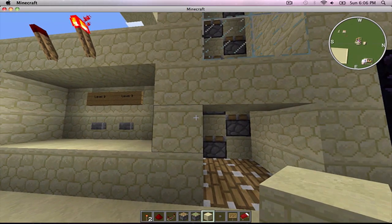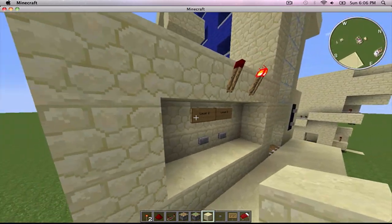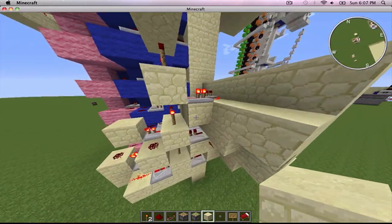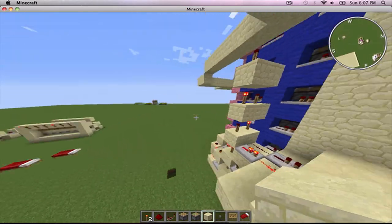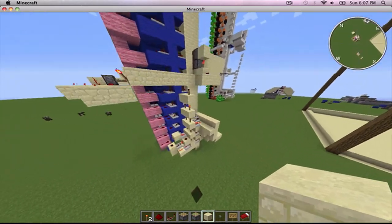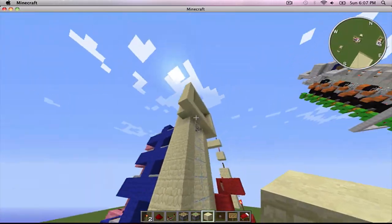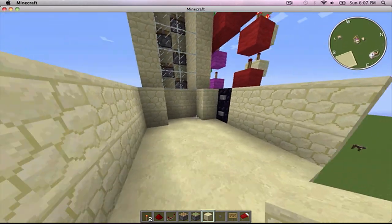What I need to do is make a universal RS-NOR latch. Instead of having all this here, I'm probably going to have to just have the buttons and then put the RS-NOR latch up here, have it run down to here, run over to here, and run up to here. So you can select level two from up here, and you can select level one from here.